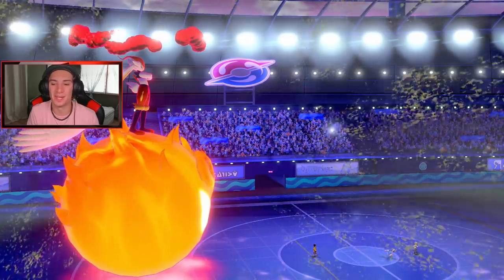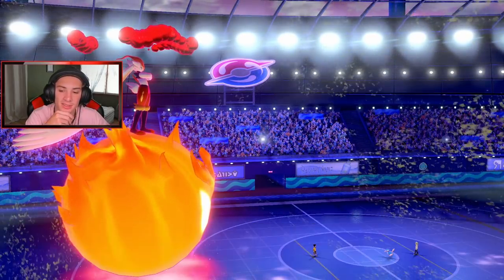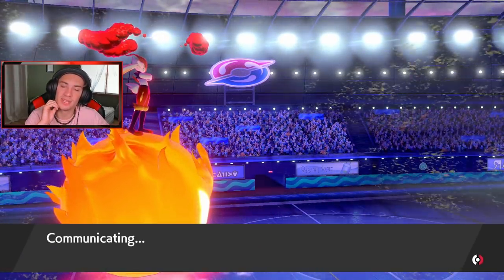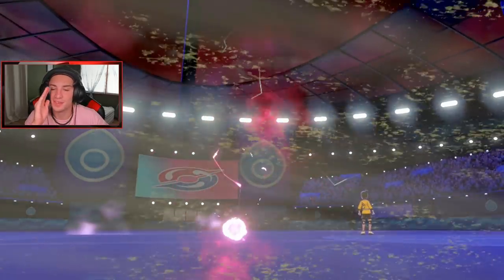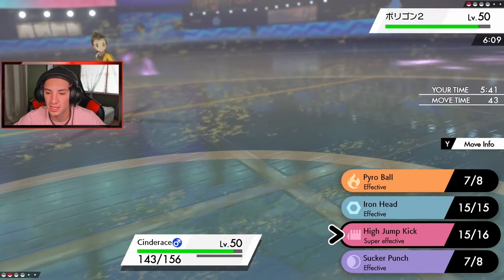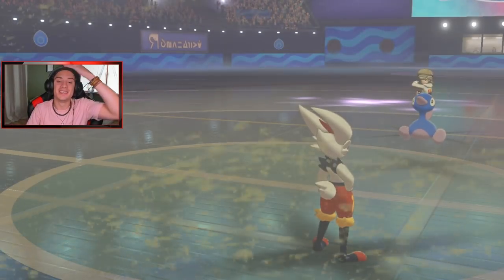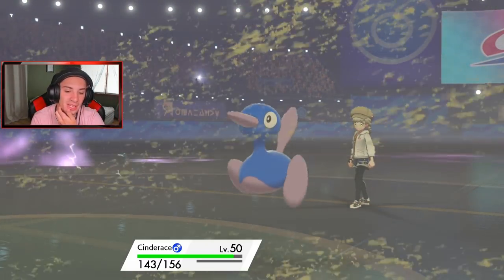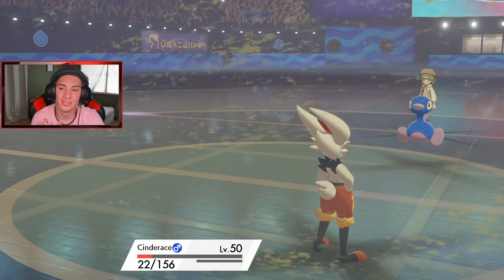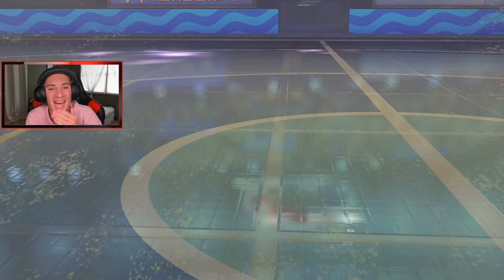I'm plus one, so High Jump Kick is probably my play. With the Expert Belt giving a boost to super-effective damage, let's go for it. Land it Cinderace, I need you here! It's going for a Try Attack but High Jump Kick could eat that up... he missed! High Jump Kick missed and we died. I don't know if it would have killed but that Porygon-2 was hitting like an absolute truck.